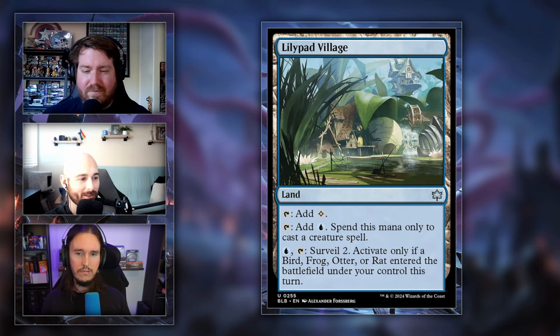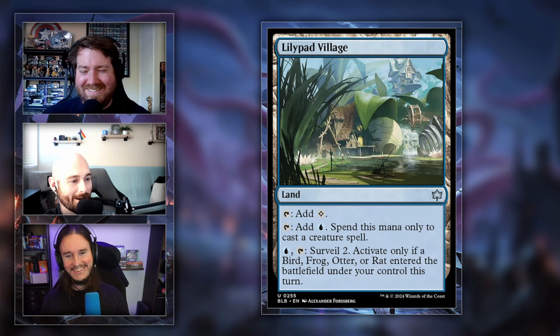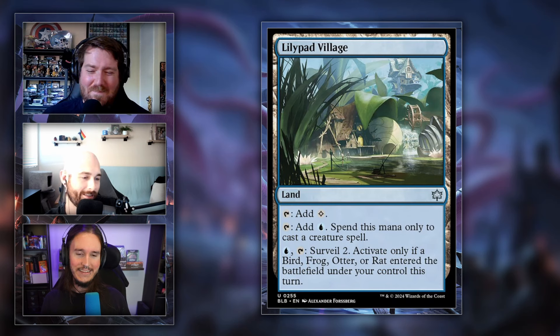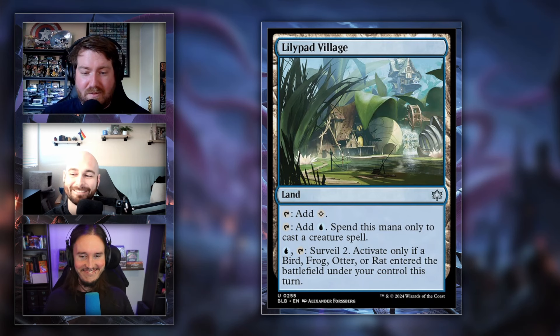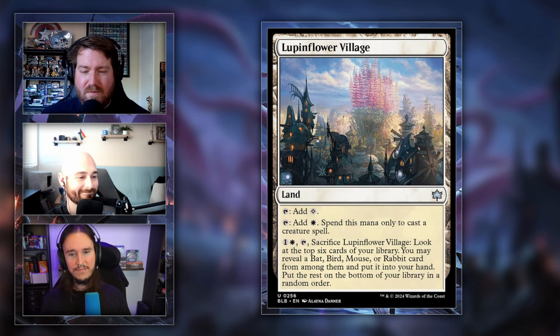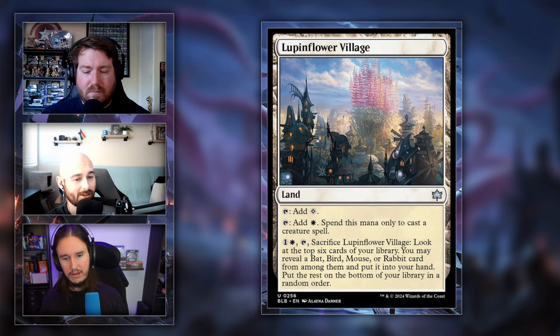Lily Pad Village is the blue land — tap for blue for creatures, or pay blue and tap to surveil 2, activatable only if a bird, frog, otter, or rat entered the battlefield under your control this turn. Finally, Lupin Flower Village is the white land — sacrifice it to look at the top six cards, reveal a bat, bird, mouse, or rabbit and put it in your hand. Both are one-time sacrifice effects, but card selection on a white land is pretty solid for uncommon.